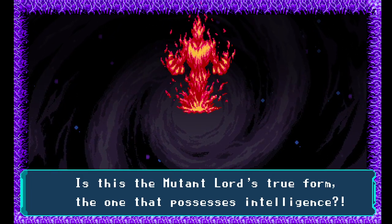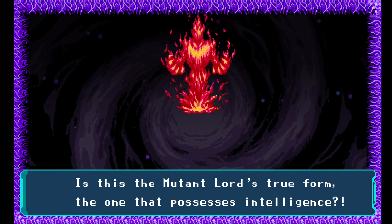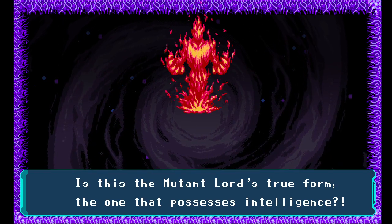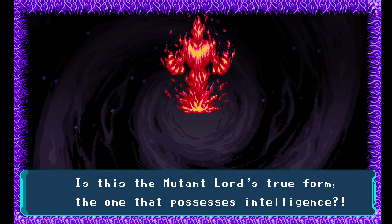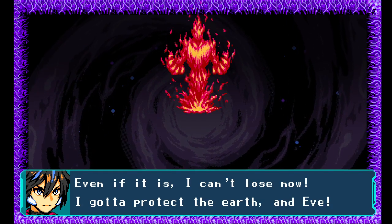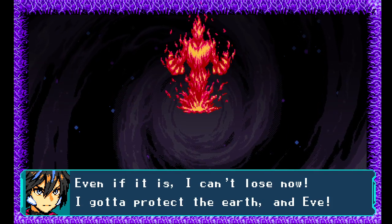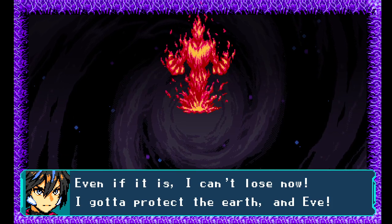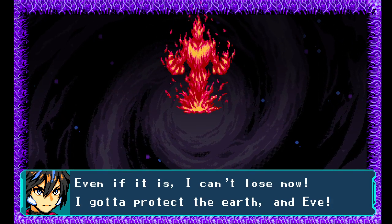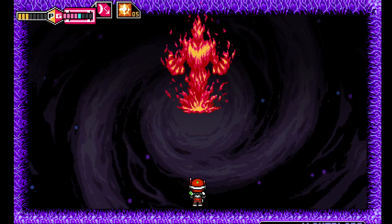Wait — was this the first or the second form in the original? This is new — this is not from the original. So what did the first form look like in the original? The seventh boss — the thing on the wall. If it was reversed, this makes more sense to me as the second form. Even if it is — Jason can't lose now. Gotta protect Jason, gotta protect Jason, and the Earth and Sophie. And of course Fred — can't forget about Fred. Although Jason feels like Jason is forgetting something. Definitely can't be Jason's mom — Jason's mom was very mean to Jason. Jason's in denial.